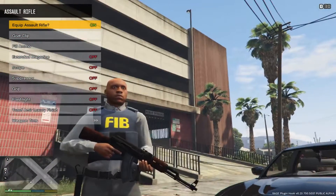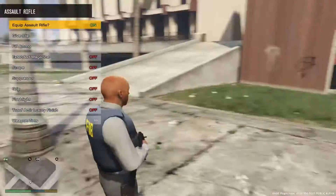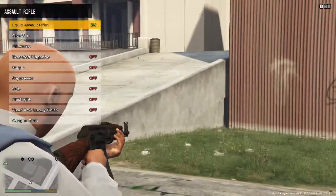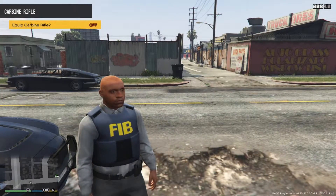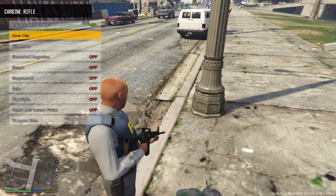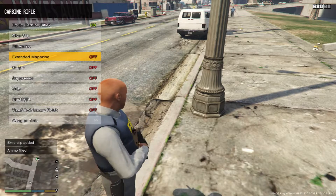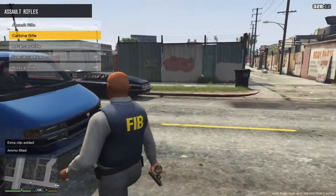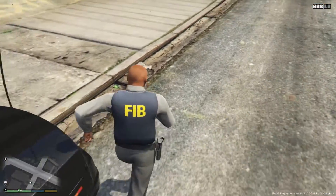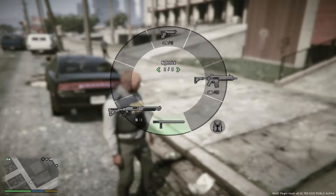I have the brand new AK-47 skin which is really nice — it replaces the old ugly vanilla assault rifle look and replaces it with a brand new wood-stock AK-47, which is really nice. We're gonna go ahead and also equip an M4A1 carbine rifle. Give myself plenty of ammo because you never know what might happen. We have a Glock, M4, and a shotgun — perfect, we should be good.